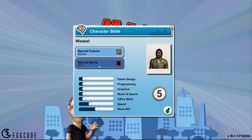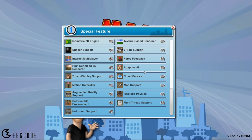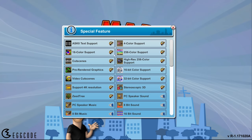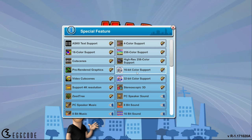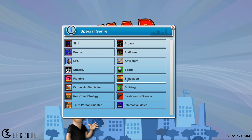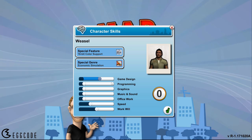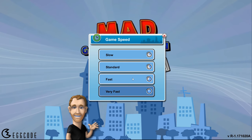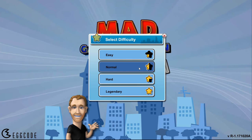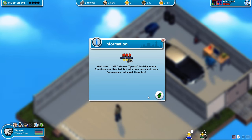You get to select your character and what features they're especially good at, which is interesting — you can start in the late 80s and already know about holo room support. Since I'm a big fan of 16-bit color, that's what I'll do. Special genre: I'm going with economic simulations, because that's my jam. Let's bring that game design up — standard game speed, early 1980s, normal difficulty. We're just here to have fun.